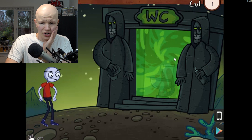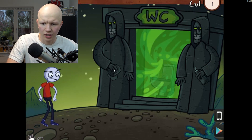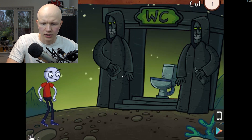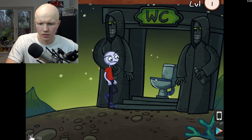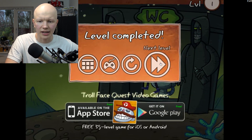Okay, so I've got to get to the toilet. I have no idea what I'm supposed to do with this. What do I click on? Click on the spray can — then do I click on the toilet? Yeah, we did it! Level complete.